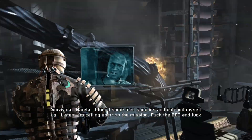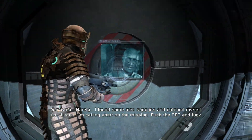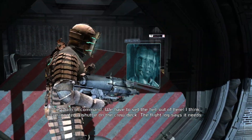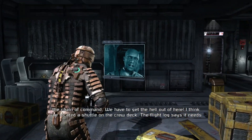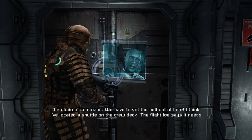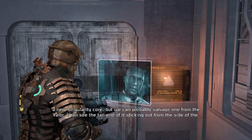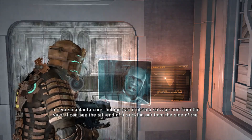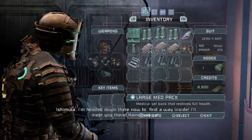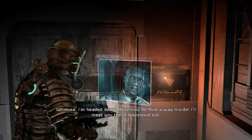Listen, I'm calling it — I'm abandoning the mission. Forget the CEC and the chain of command, we have to get the hell out of here. I think I've located a shuttle on the crew deck. The flight log says it needs a new singularity core, but we can probably salvage one from the Valor — it's convenient that the Valor crashed into us. I'm headed down there now to find a way inside. I'll meet you there.